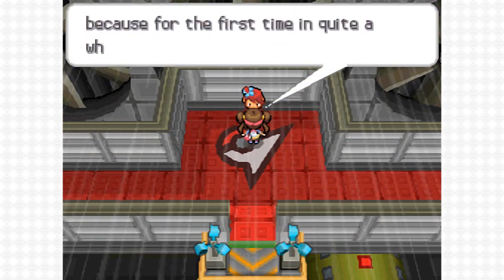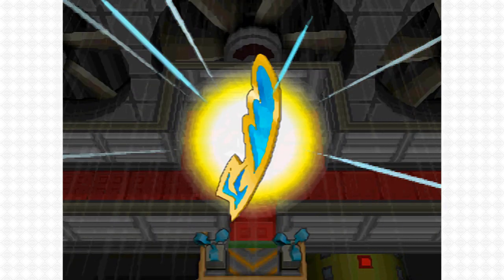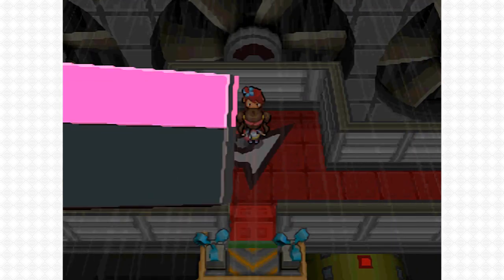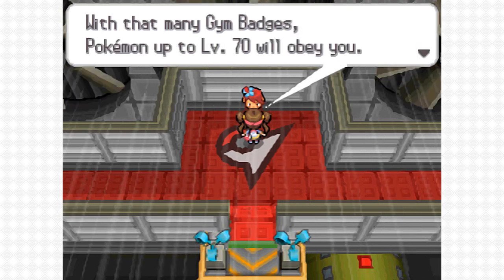After the battle, as any gym leader would do, they give you a gym badge. And as a gym leader would do, Skyla is gonna give you a TM, and that TM is TM 62 Acrobatics, which is the TM we're looking for in this video. So there we have it — the gym badge of this gym. I received a Jet Badge from Skyla.